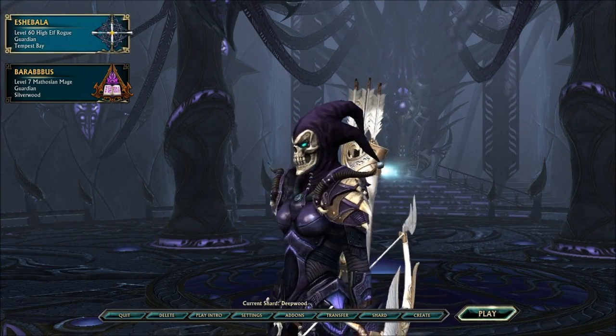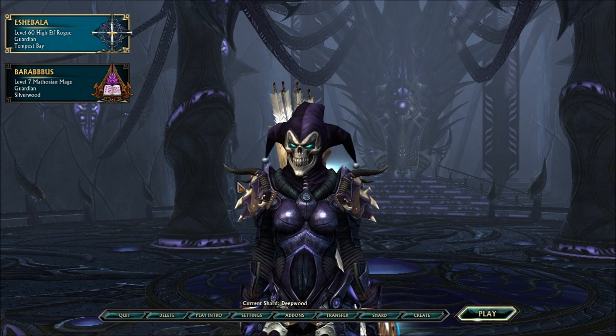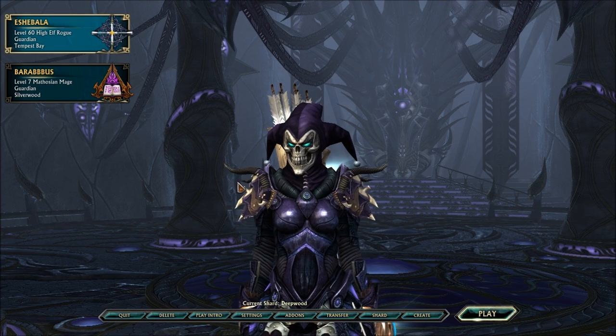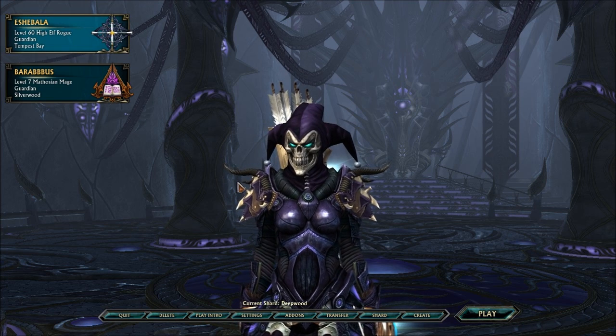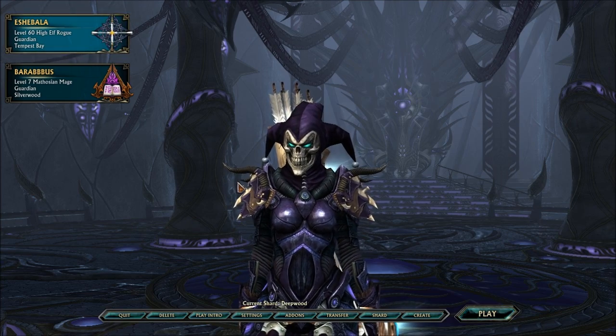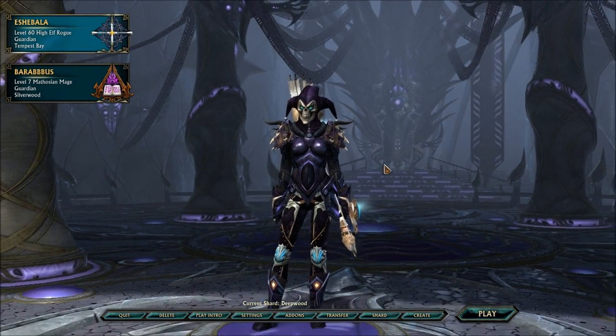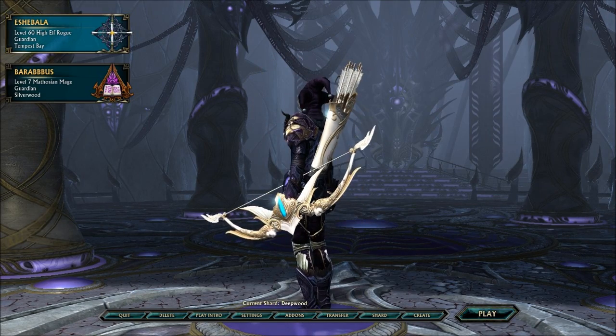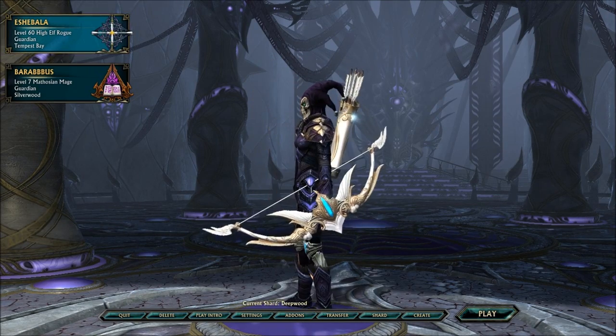You can figure out your played time in Rift by opening up your chat and typing in forward slash played and just hitting enter, and it'll tell you how many days, hours, minutes, and seconds you have on that character. This is just a short video on how much time I actually have on Rift. Hopefully you enjoyed — see you later.